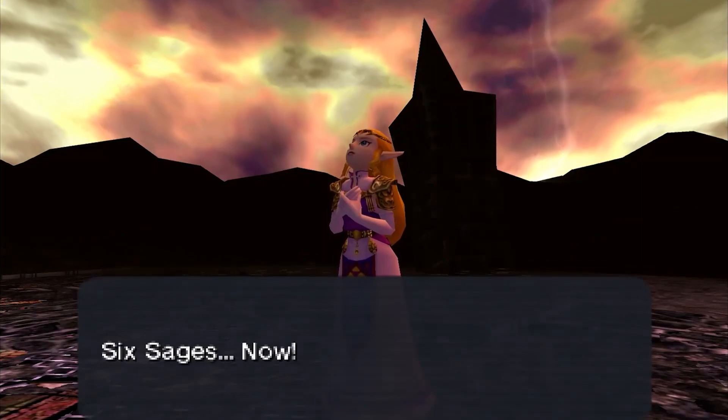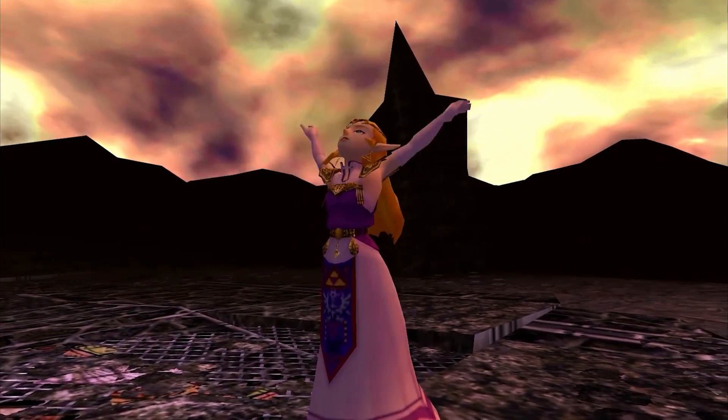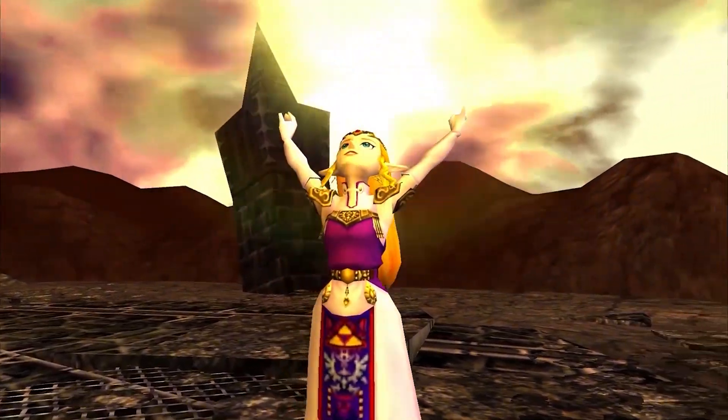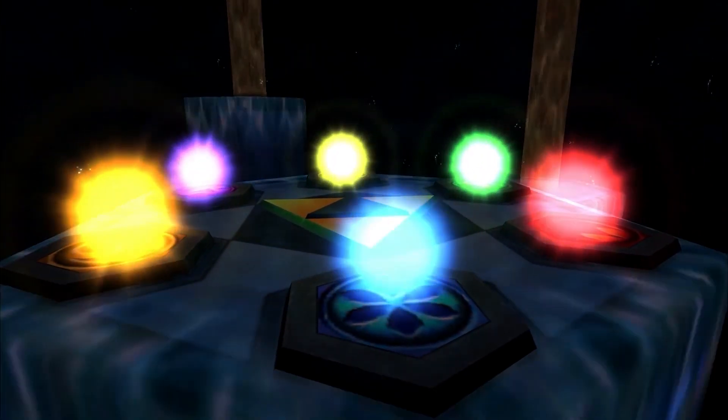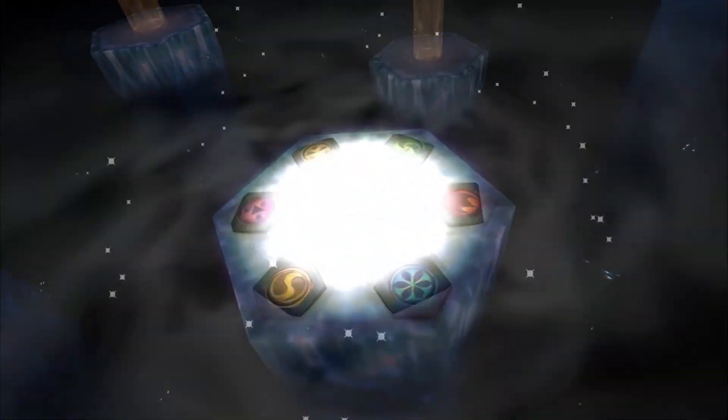The aftermath, the timeline split, and the end. This is exactly what a final battle should be — a culmination of absolutely everything in the game, with the hero, the princess, and the sages joining forces together to defeat the evil that ruined their lives. Nothing more needs to be said here.